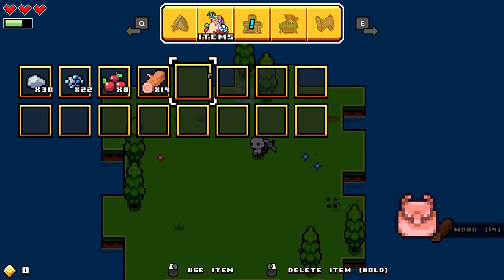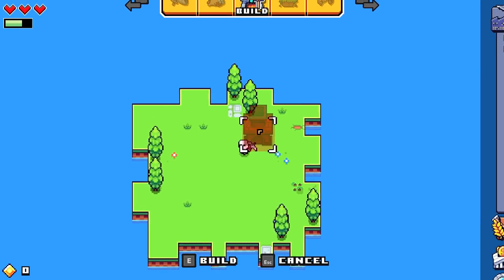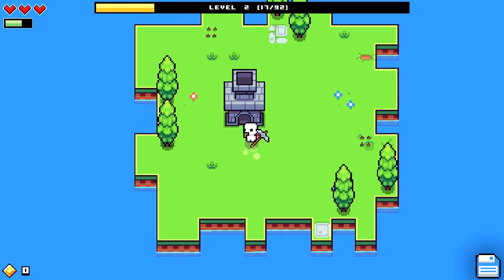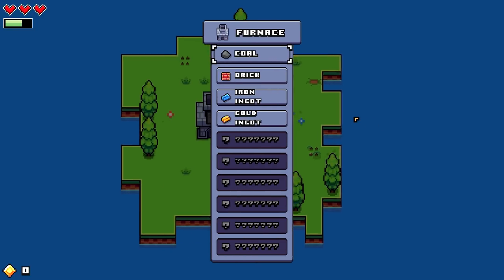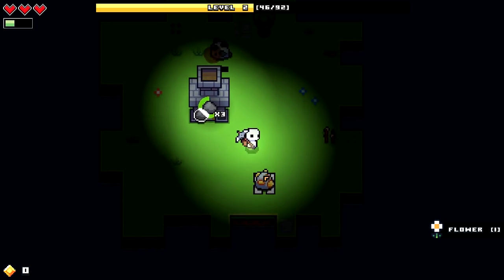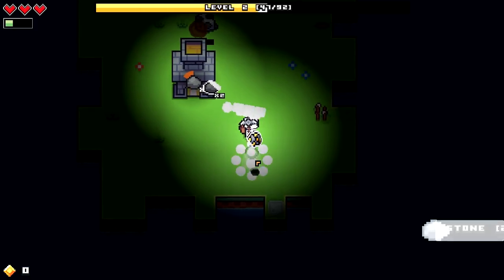We're gonna have to build a furnace even though I said don't tell me what to do — it's all good, I wanted to build a furnace myself. We need to get this gold right here. How do we get gold, you ask? This is how — it spawns naturally!